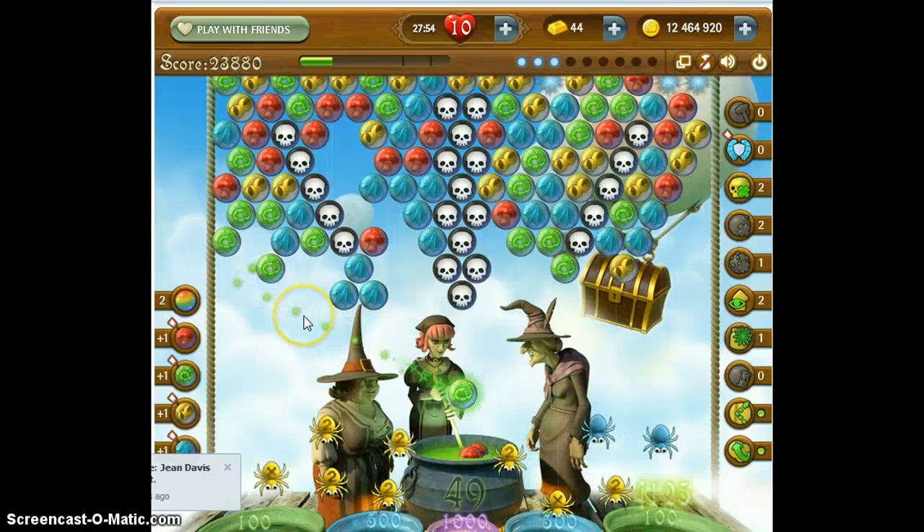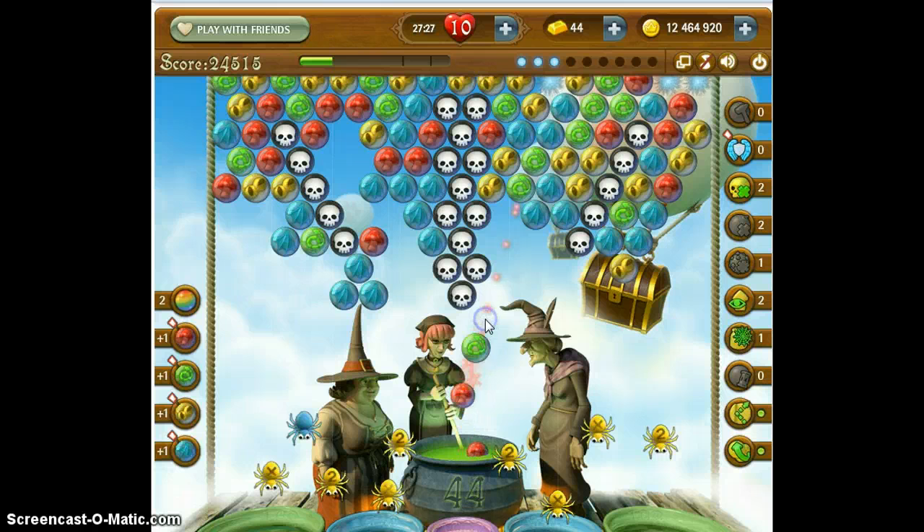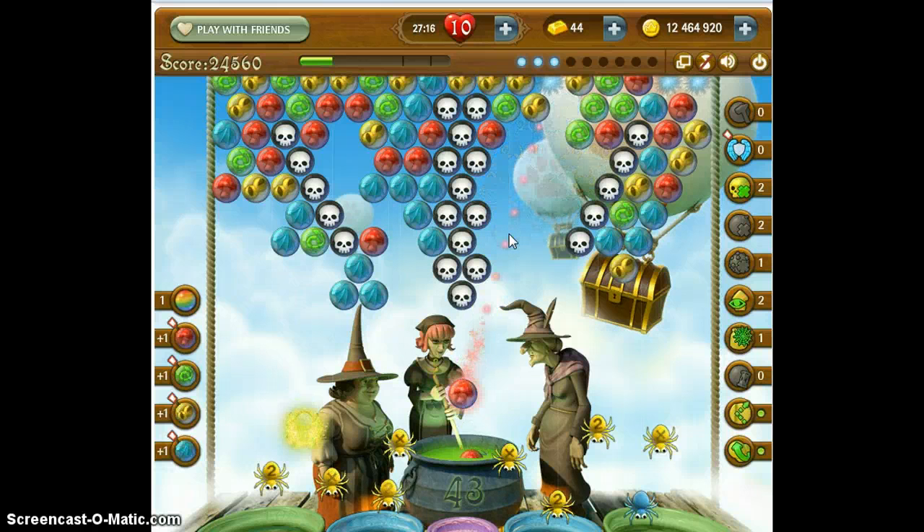Wait till they stop bouncing — every bounce is a point. I have red but no green. I do have all these reds. I'll go ahead and loose some spiders here. There's a green but I don't have any green in hand. I have a green there, but if that happens again I'll use my rainbow bubble right here. We're going to have to drop these side dooms to get to the ceiling.